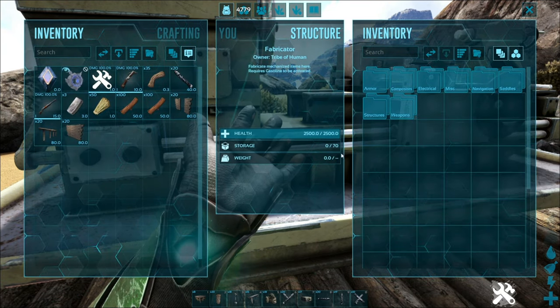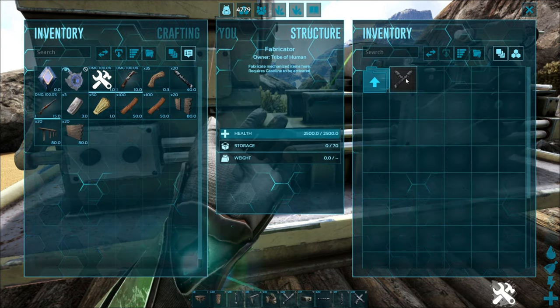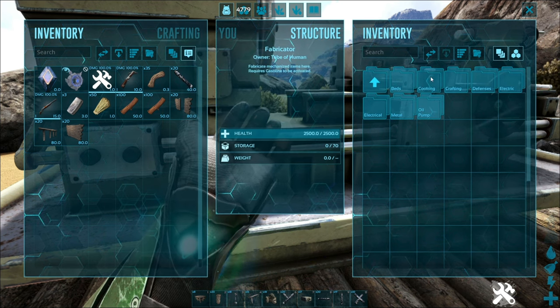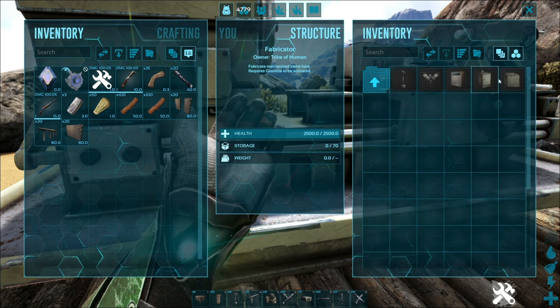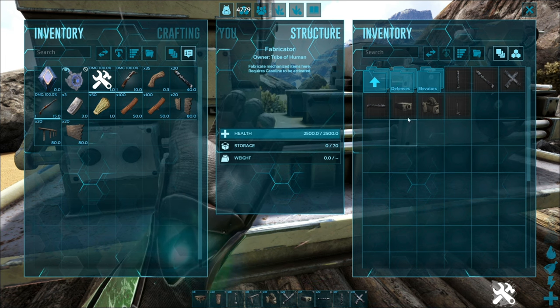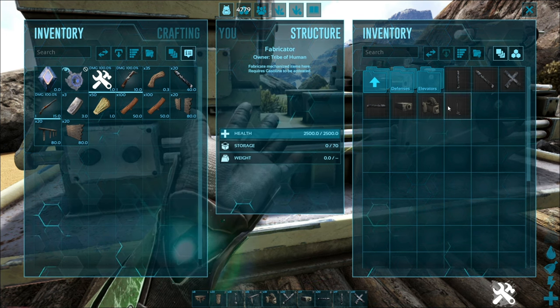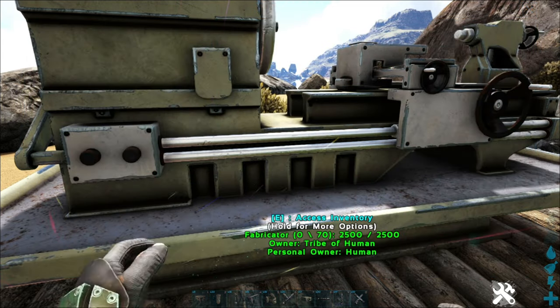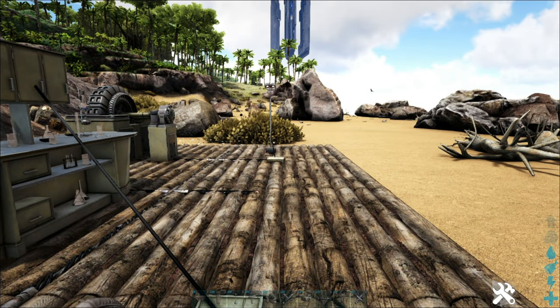Once you have access to the fabricator, there'll be two areas to note. On one side you have the flexible electrical cable, and also in your structures under 'electric' you'll have your lights and things. In the electrical section you'll have all the different cables along with the elevators, deterrents, and windmills. Definitely pay attention to all those different places to make the different cables, as they all serve a purpose.